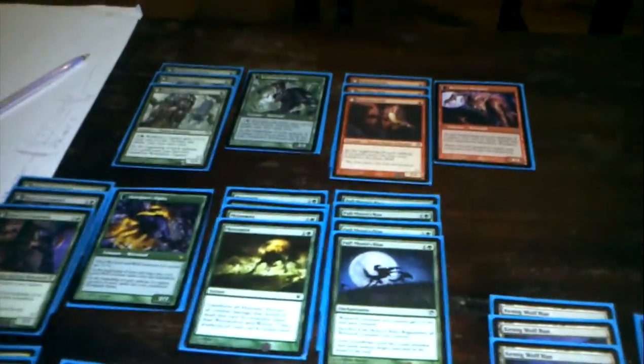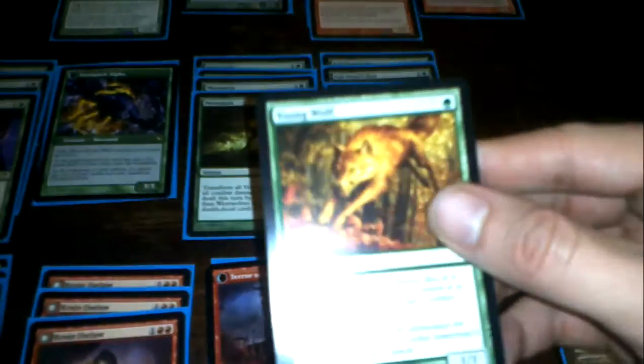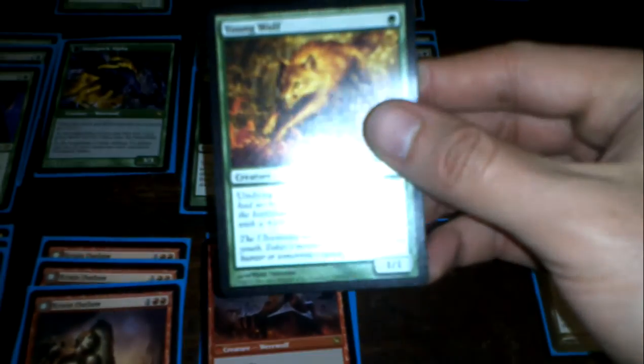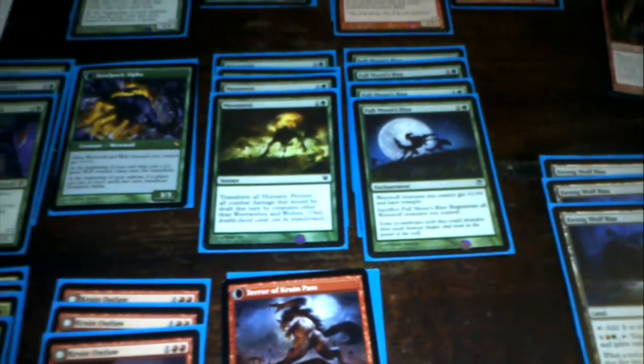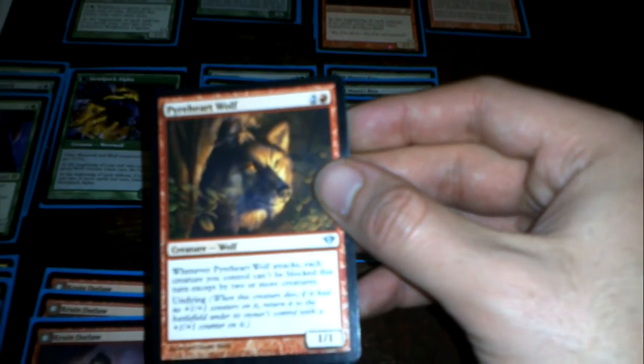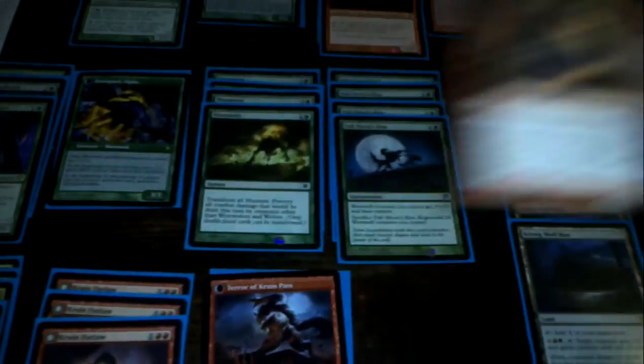What I used to play were the Young Wolf and the Pyreheart Wolf. The Young Wolf is a 1/1 with undying for one green mana. The Pyreheart Wolf is the three mana red wolf, which makes all of your creatures have to be blocked by two or more creatures whenever it attacks.